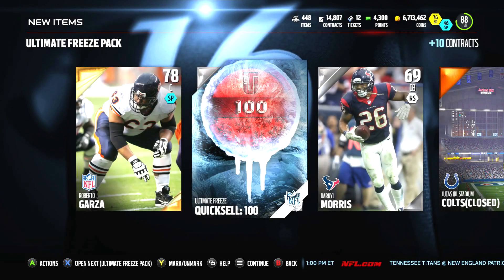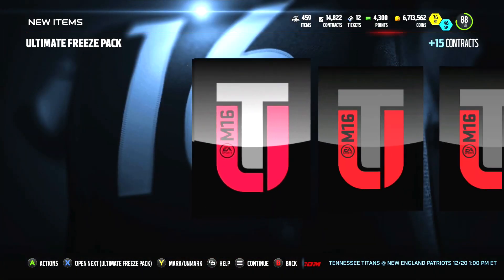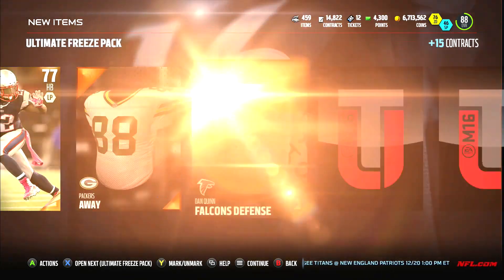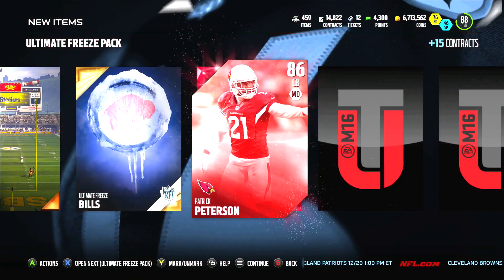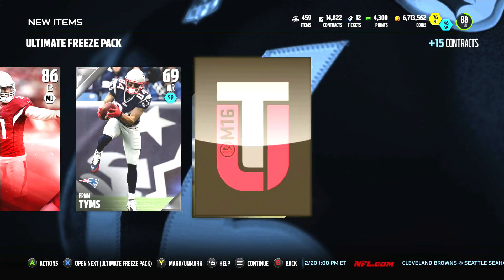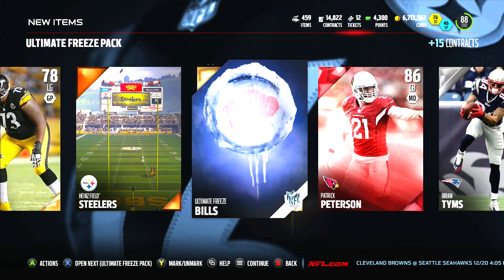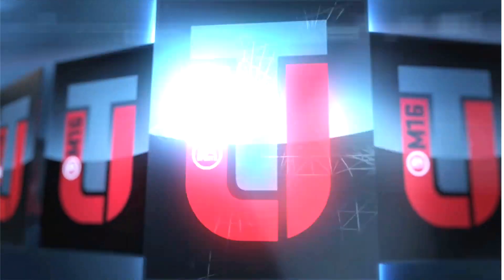We get the Broncos — Broncos gizmo right there. Quicksale that. On to the next Ultimate Freeze pack. Some of these elites are going — the lower end elites are going for like six or seven hundred thousand coins — as we get a Patrick Peterson base elite card there. I'll take that. That's still like probably a 20,000 coin card.